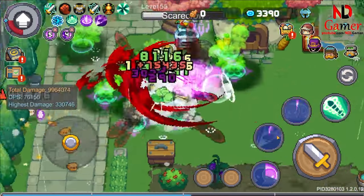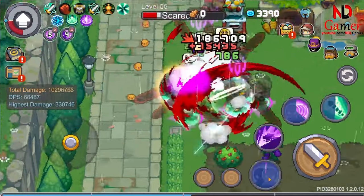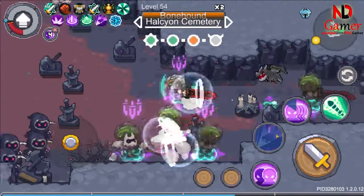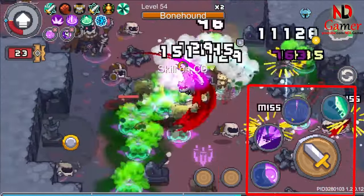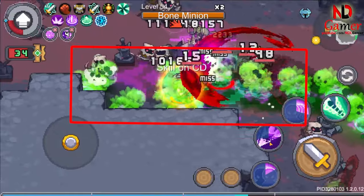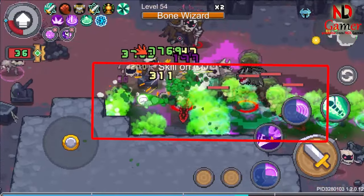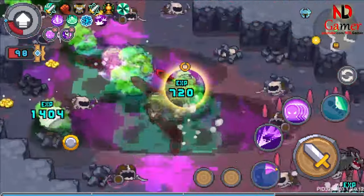Step 1: you need to create a clone with a giant shadow first. At this step, I don't have an exact method to create it, so I just spammed this skill 4 times. Anyone who knows the exact method can guide me in the comment section, please. One small note is that this bug only appears when you're fighting monsters or bosses, not when you're fighting straw dummies.